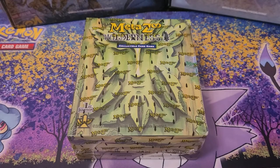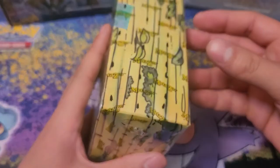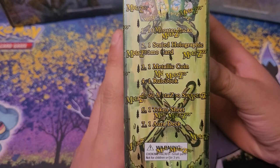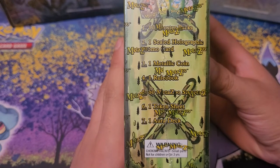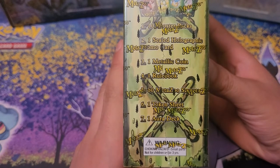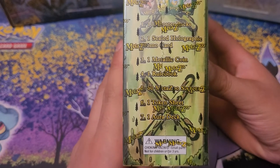Hello, welcome to my MetaZoo Wilderness Aura box unboxing. This is my first Aura box and I've been looking forward to this just so I could build a deck for any archetype. So inside of this box we're gonna have 10 Booster Packs, 1 Sealed Holographic MetaZomo card, 1 Metallic Coin, 1 Rulebook, 60 MetaZoo Sleeves, 1 Token Sheet, and 1 Aura Dex. I cannot read right now — I should just restart this, but I'm not gonna do that.